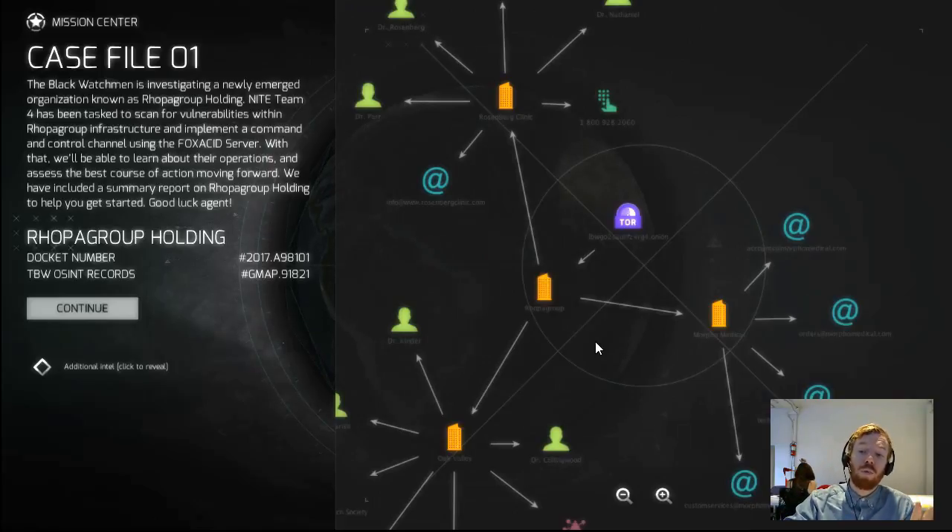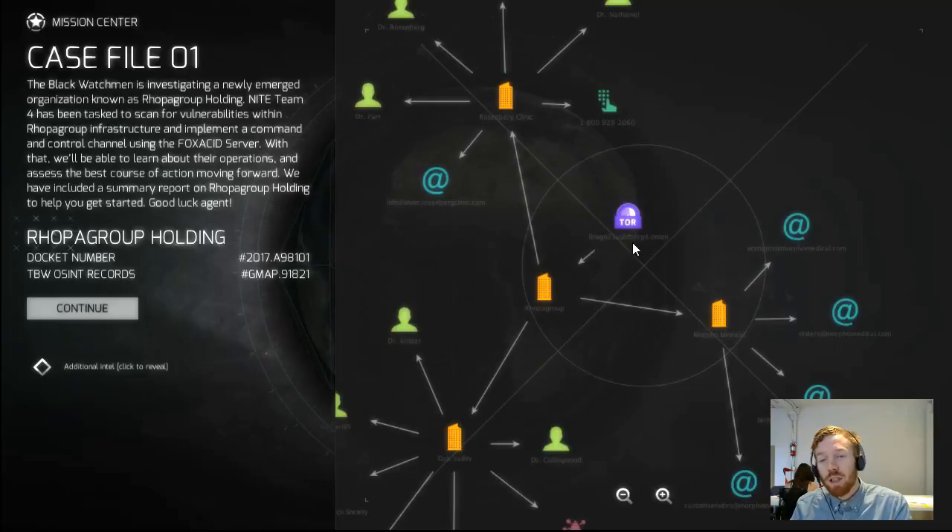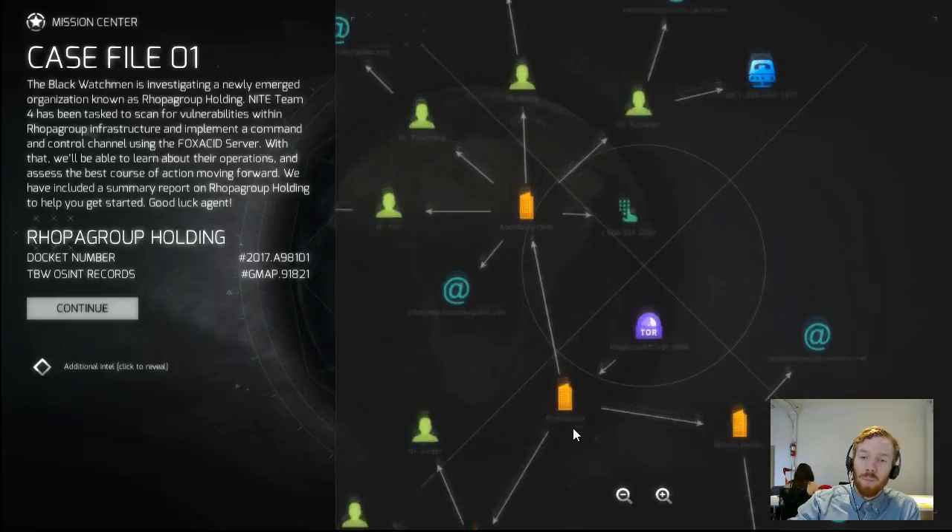RoboGroup itself — we don't have a lot of information other than this one site, and this site is an onion site, meaning it's on the dark web and is going to be hard to go after. There's not a lot we can do with that right away. But that information tells us that perhaps RoboGroup has something to hide — they've taken the time to create a secure onion website, which for a large organization may suggest nefarious activity, and at least we know they take their security very seriously. So that's probably not the best place to go in after RoboGroup.